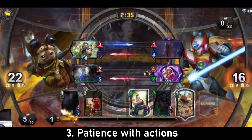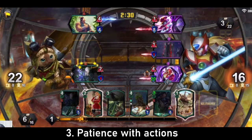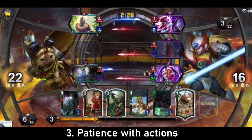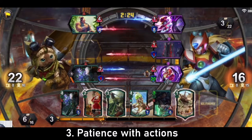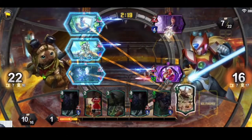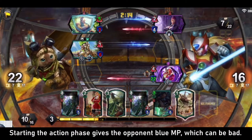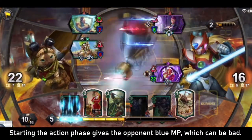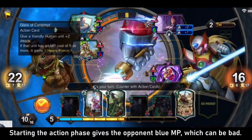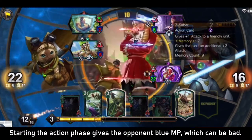Sometimes we don't need to play actions to force a trade. A loading screen tip in the game mentions that it's disadvantageous for you to place a 2-4 unit in front of a 2-5 unit. What this means is that if you want to win the trade, you have to play an action or another unit with a helpful effect — you're forced to commit more MP to save the unit or even just to make the trade even. Teppan isn't turn-based, but it can seem turn-based when you slow things down, because the player with a 2-4 unit is forced to act, giving blue MP to the other player.